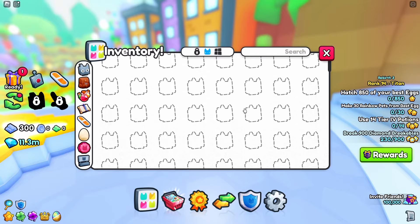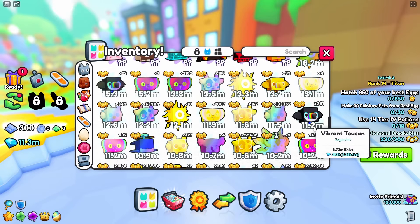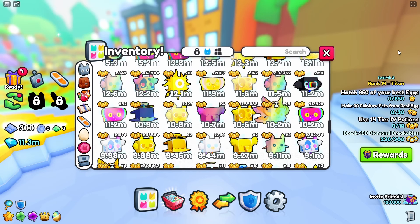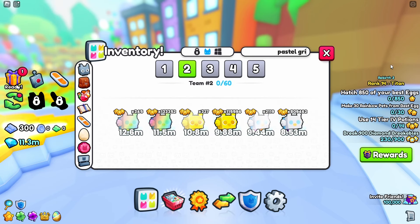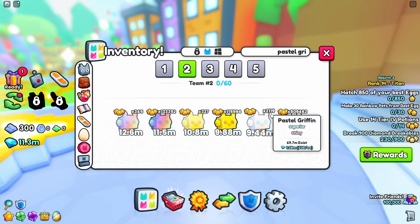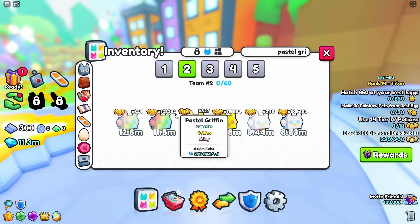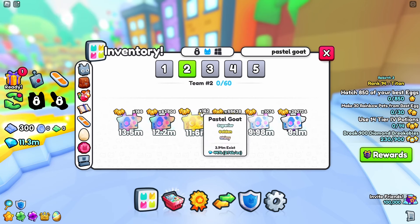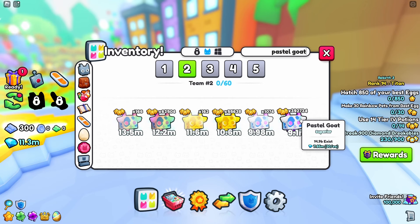Firstly, we need to start with checking what pets I have before the hatching. This way, I will be able to tell how many of the pets I actually hatched in 10 million eggs. This is how many pastel griffins I have before 10 million eggs — less than 1 million of the normal ones, and that number will change a lot later on. Here's how many pastel goats I have, basically 2 times less than griffins, nearly 400k normal ones.